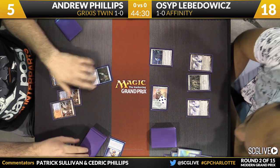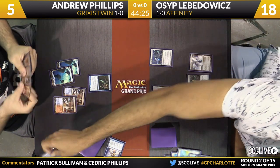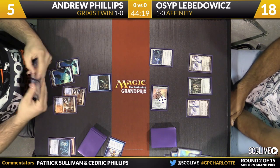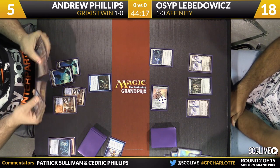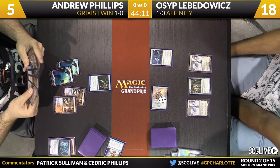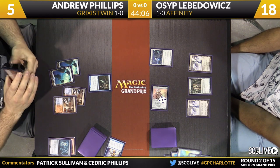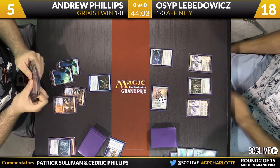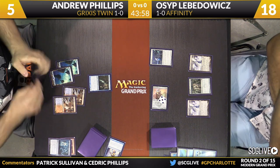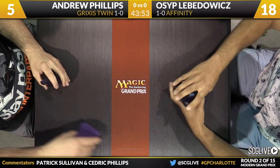Darksteel Citadel was the draw for Lovadovich; he places that into play and passes the turn back. Phillips doesn't really have a way out of this — doesn't have Deceiver Exarch or Pestermite in play, so no Splinter Twin to peel. Andrew essentially needs to Cryptic Command every turn, make land drops, and then get the combo to play. That's asking quite a bit, especially with only two Cryptic Commands in the deck. Andrew has not found a winning combination and will concede the game. Osip Lovadovich wins game one over Andrew Phillips.